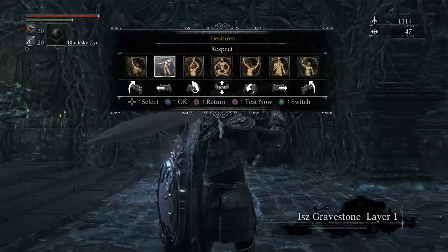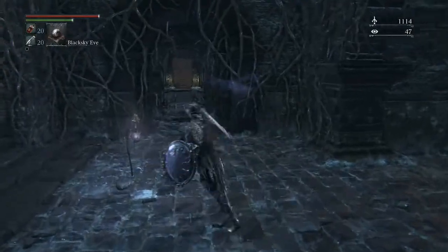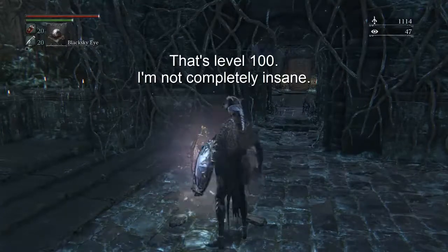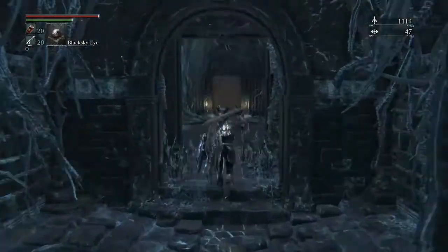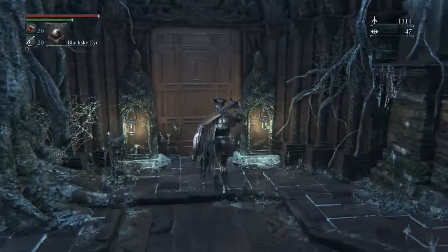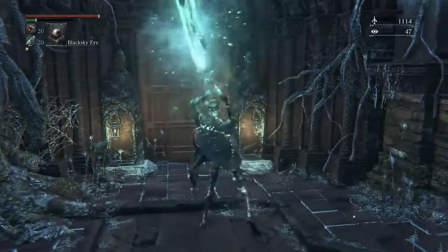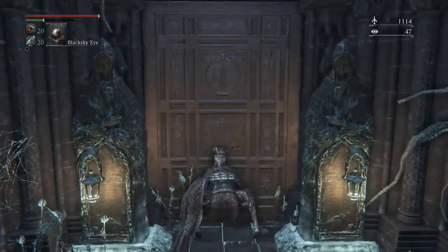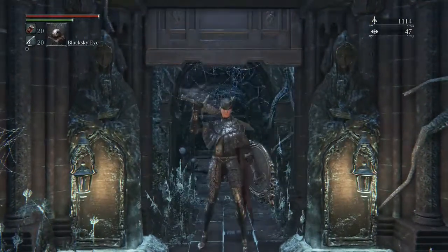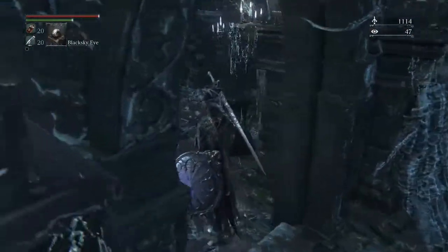Say hello to Sarah Troy — she is going to be testing out how well a level one character can handle a depth 5 chalice dungeon. She has a lock shield, which is especially meant to be used right here in Great Isz. She wields the magical sword and is decked out in full plate armor, aside from that ugly Cainhurst helmet, which has no eye holes — how the hell do you even see in that thing?